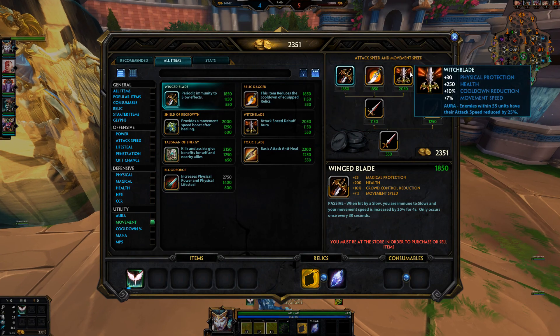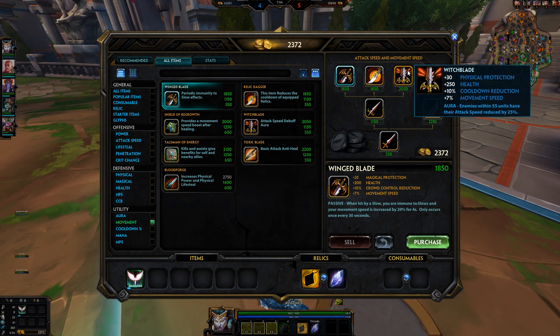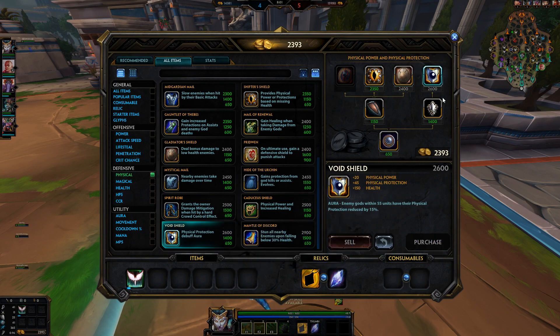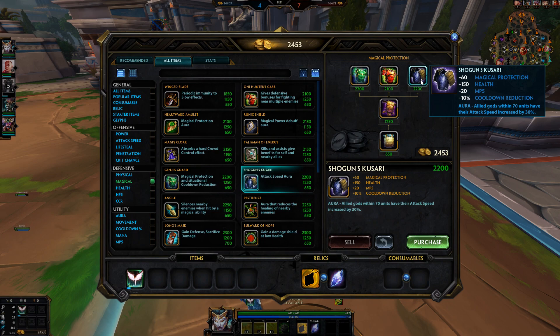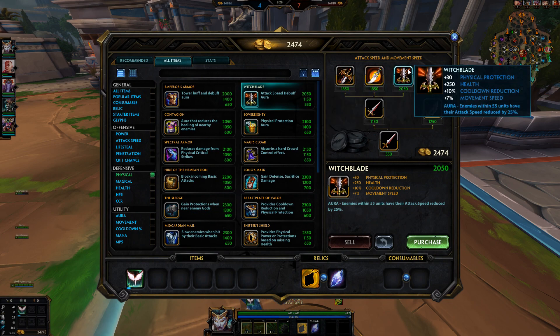Movement speed is very underrated — Witchblade and Winged Blade are really good items that often don't get built even at top SPL level. If you play solo laner and you have three physical gods on your team, you have to go get Void Shield. And if you have three physical gods, they rely on basic attacks and animation cancelling a lot, so you need Shogun Kuzari. Shogun Kuzari is the best aura in the game currently — you always have to buy it. Most conquest games have three physical gods, while most arena games have three magical gods with double mage and a guardian.